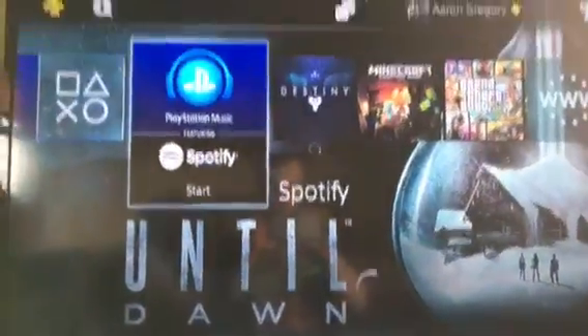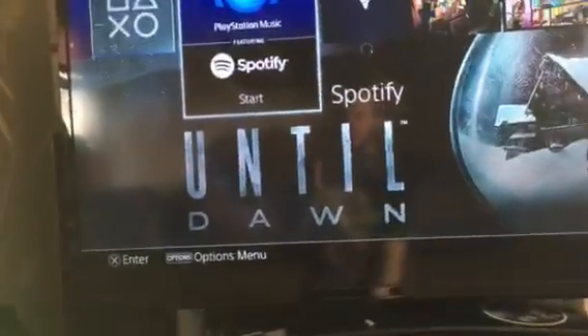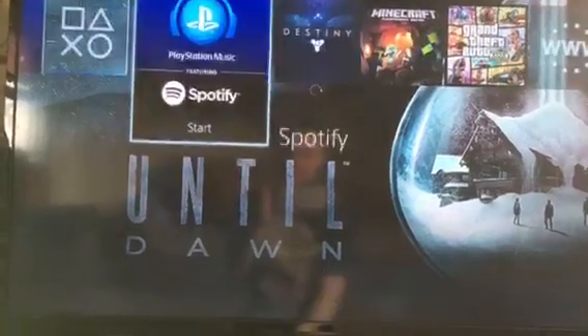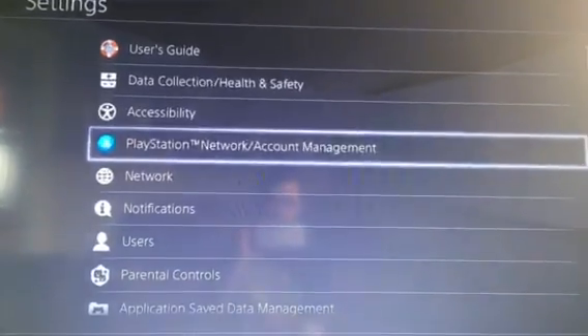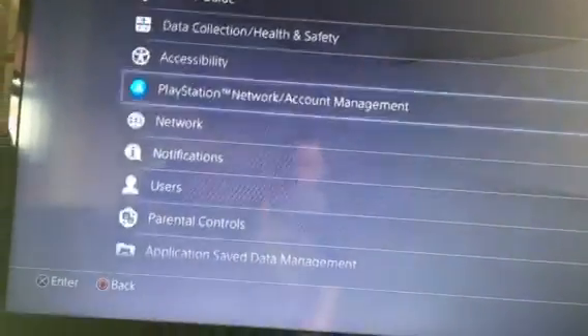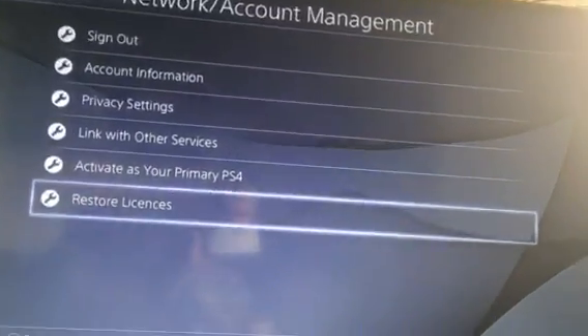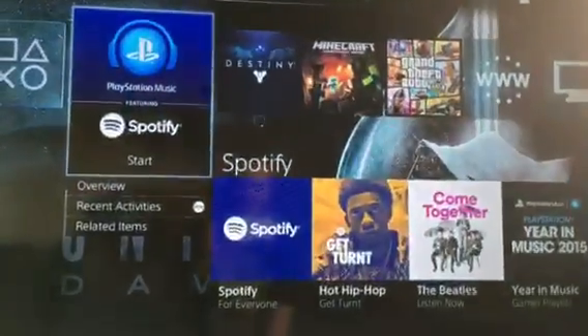Now, there's a problem that some people have, especially with stuff like map packs — for example, Destiny or Call of Duty. Once it's downloaded, go to your settings again on your main account, go to PlayStation Network, and restore licenses.